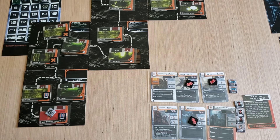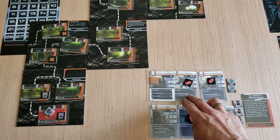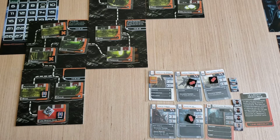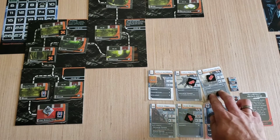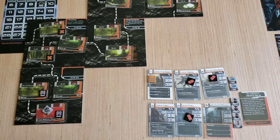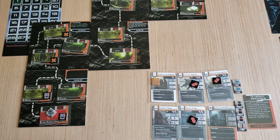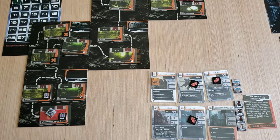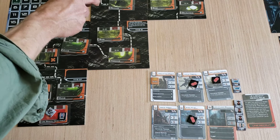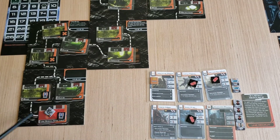Beginning of turn five, and I've got to figure out a plan. We're pretty wounded — for some reason I removed those wound counters in the last segment, but I put them back on for three wounded units. We have enough med kits to heal three wounds. I can take four, so I can take five wounds total before we take our first casualty.